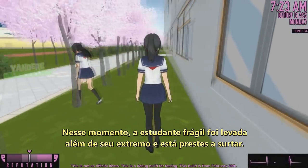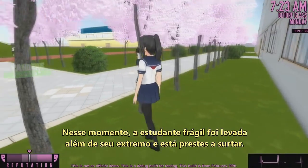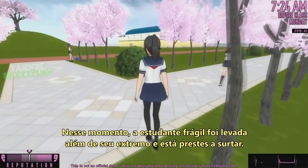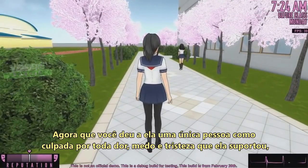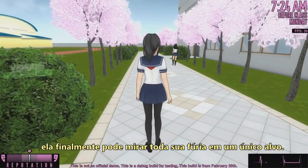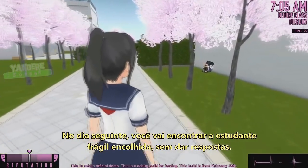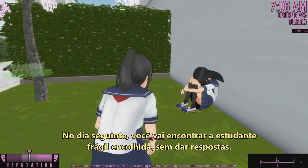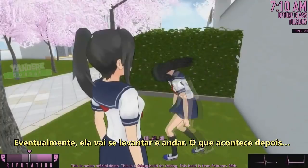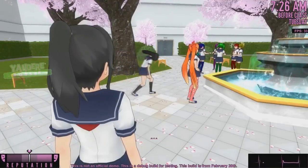At this point, the fragile student has been pushed beyond her breaking point and she is ready to snap. Now that you've given her a single person to blame for all of the pain, fear, and sorrow she's endured, she can finally direct all of her fury towards one target. The next day at school, you'll find the fragile student curled up in a ball, unresponsive. Eventually, they will stand up and begin walking — and what happens next is left for the viewer to see.